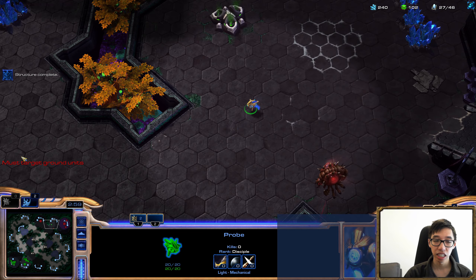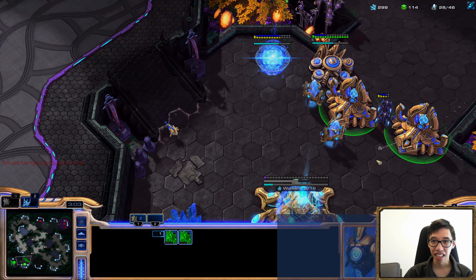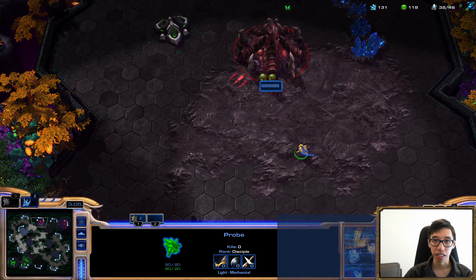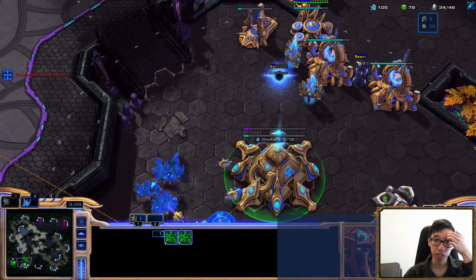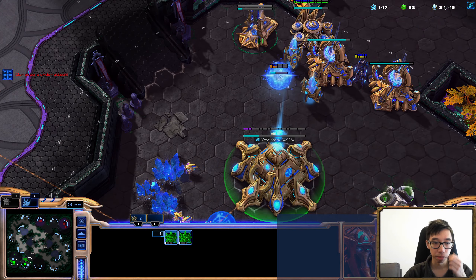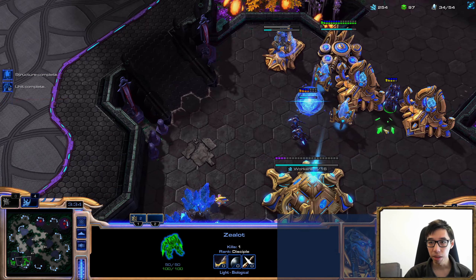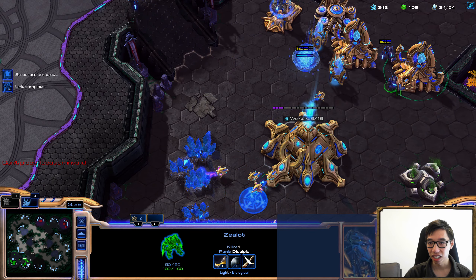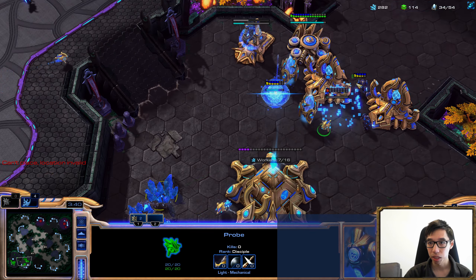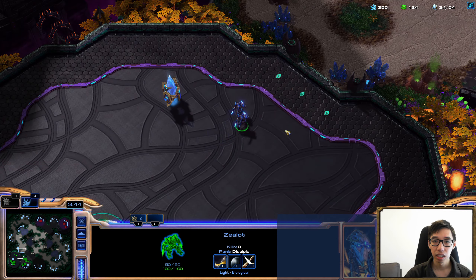Does he have a third? He doesn't — he's rushing us. I think we can hold off a two base Zerg rush. He's hard rushing us, that's hilarious. But we're spamming out zealots, which are actually just amazing against these early game rushes. We'll have a shield battery here. Is he baneling busting me? I think he is. Let's just get a pylon here, we'll space out these zealots, and that should be enough to hold a bane bust.